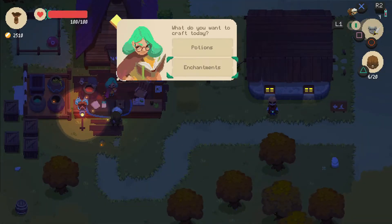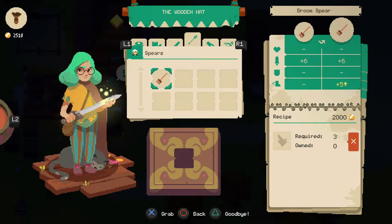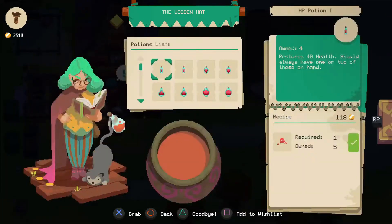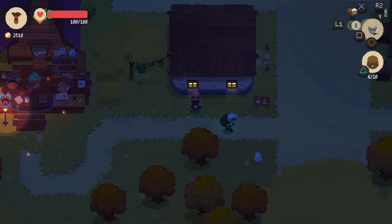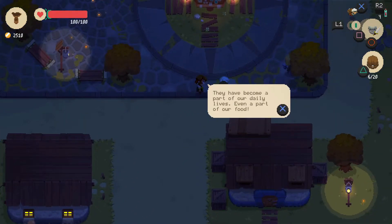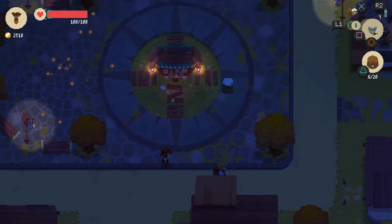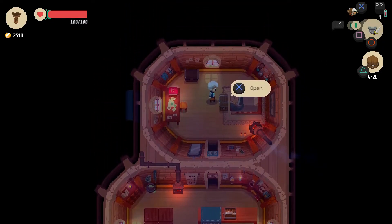Oh, you want us to chat? Enchantments — oh yes! We can enchant our spears and stuff to give us more movement speed or damage, armor, defense, sort of stuff like that. Awesome. So let us go put our stuff away. Go put our stuff away in the Moonlighter, and then we will make another trek to the dungeon.